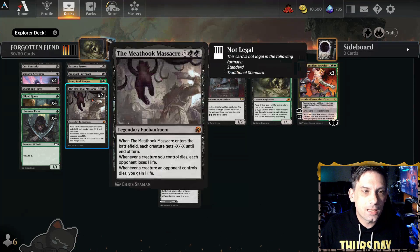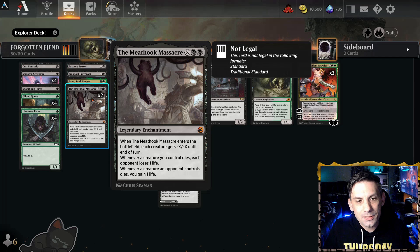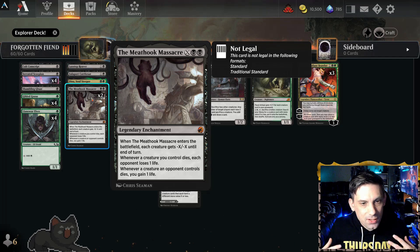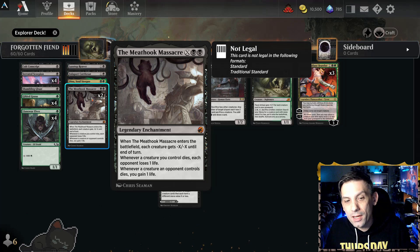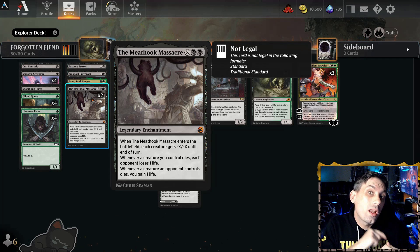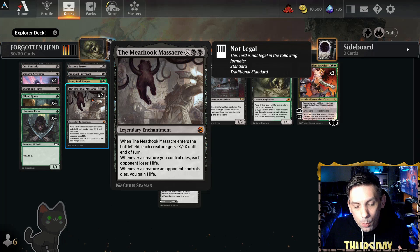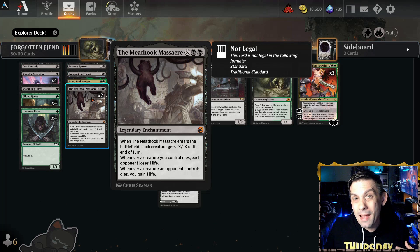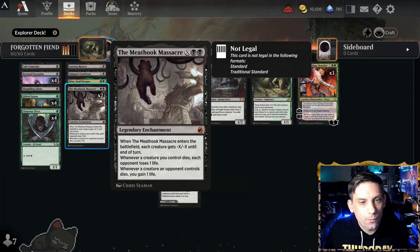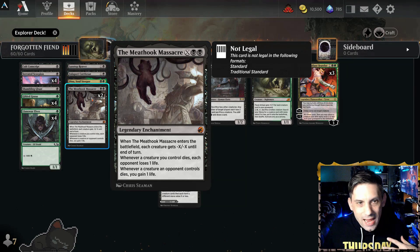Meat Hook Massacre is also nice as a backup board sweeper. If things get out of control, we can use it to clear the board and start over. It's nice to have that extra versatility — the reach it provides and the Aristocrats-style sacrifice synergies come in the same card. Moving on to three-drops, a very core piece of the deck is Bastion of Remembrance. For three mana, this enchantment makes it so that whenever a creature you control dies, each opponent loses a life and you gain a life. When it comes into play, you also get a 1/1 white human soldier creature token, which can chump block and do more damage to the opponent when it does die.